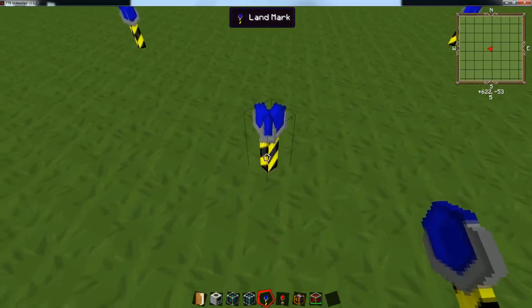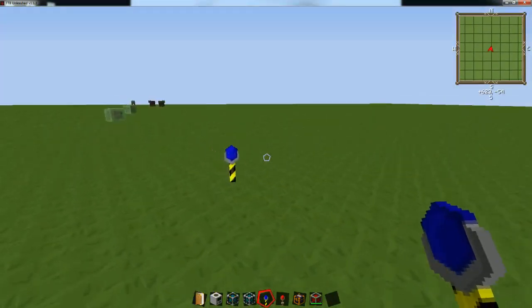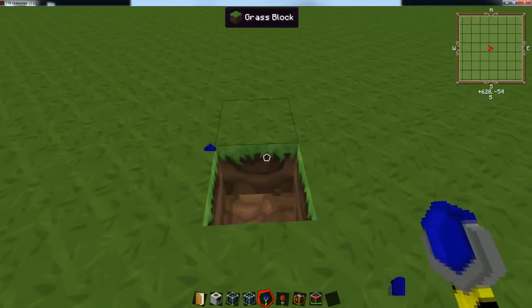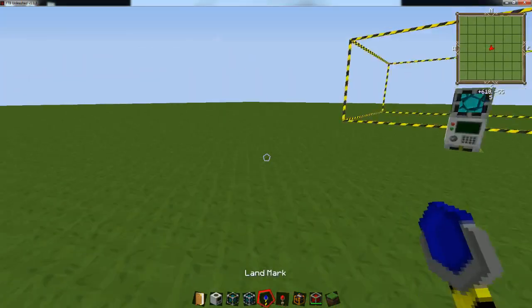You set the first point here, then how far to go north-south and how far to go east-west. You can see how a box forms — boom, boom, boom. We're gonna go ahead and break those up though, because that's not the size I want.